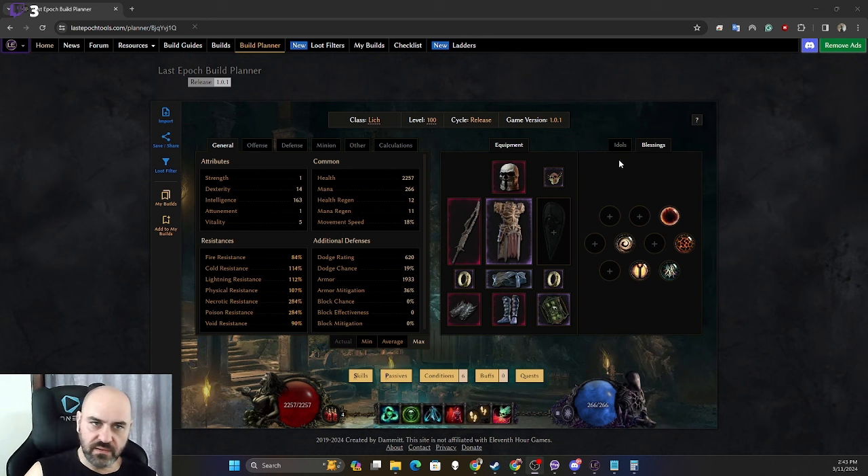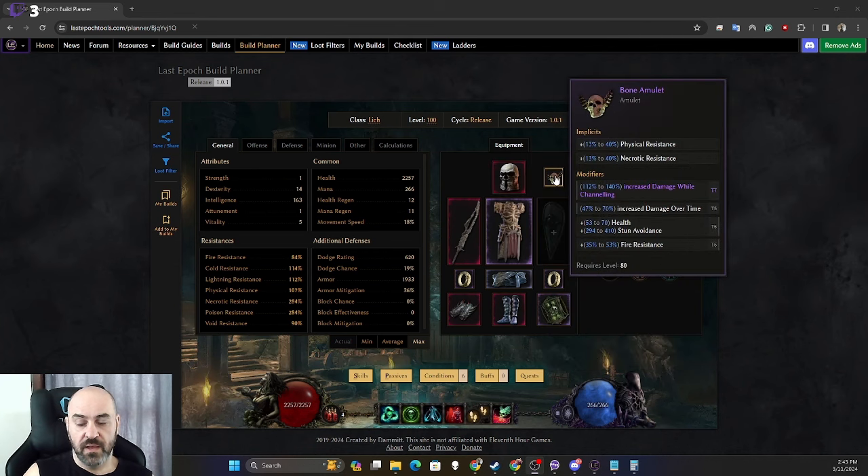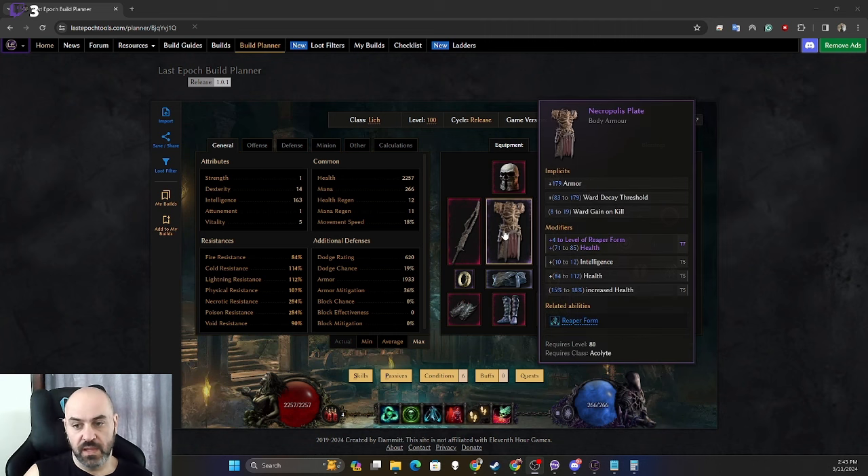Here is our build planner for the Lich. From an item standpoint, you're looking for a Bone Clamor, a bone amulet with damage while channeling and damage over time — ideally health and stun avoidance, and whatever resist you're missing. Down here we have Necropolis Plate with plus four levels to Reaper Form.